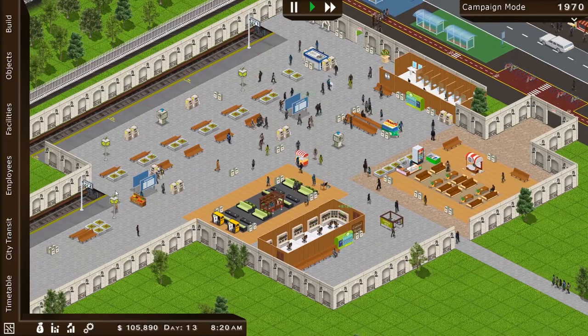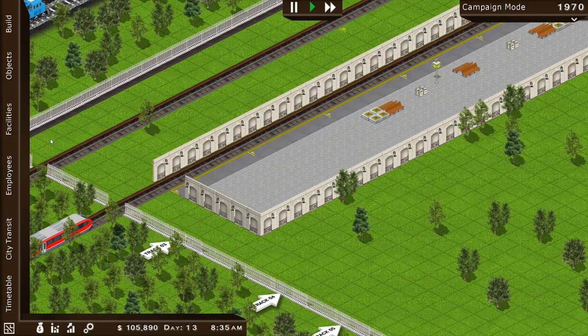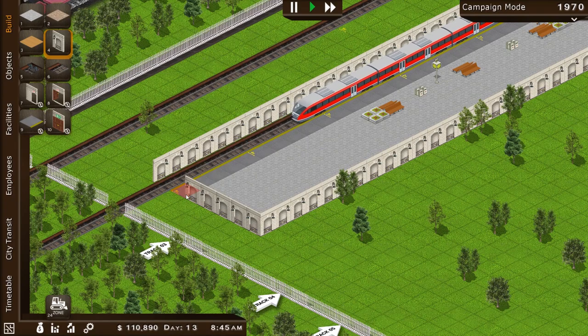Big upgrades available for us. And station number two is ready to receive the train — look at that, here it comes. Beautiful — pulling right into the station there.